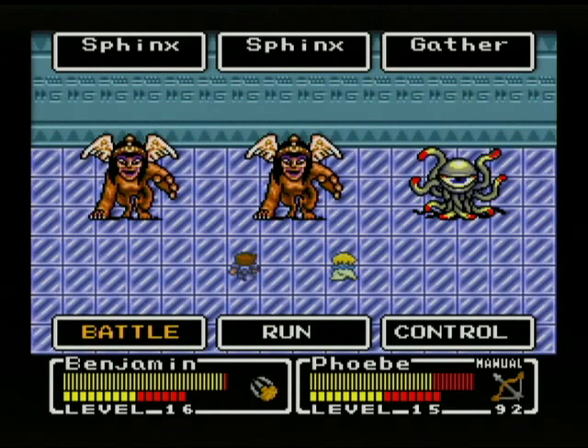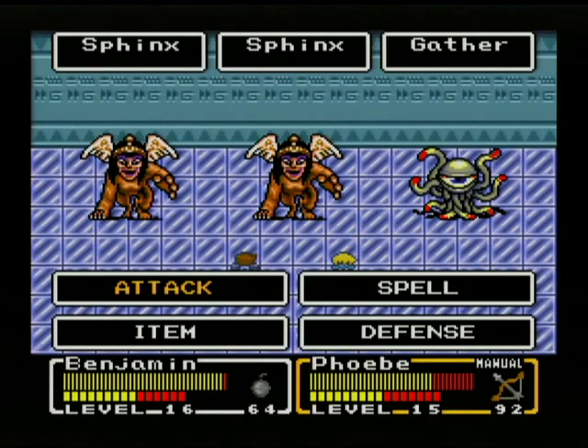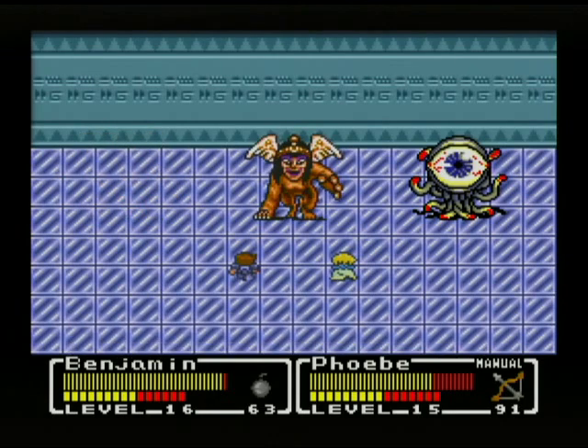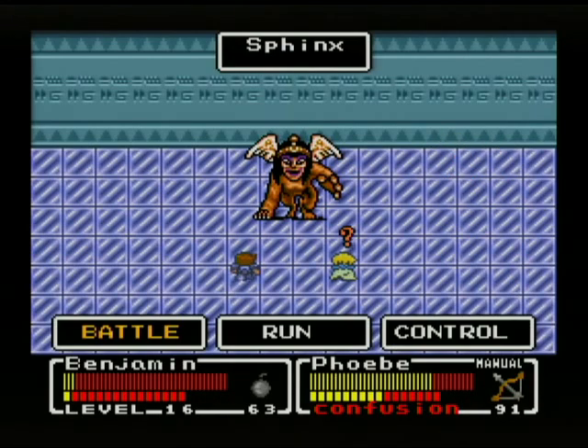I decided to throw this in because it was a new grouping: Sphinxes and Gatherers. I hope the Jumbo Bomb will take them out — but it didn't. Phoebe cannot kill a Sphinx on her own. The self-destruct killed them though.